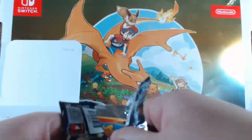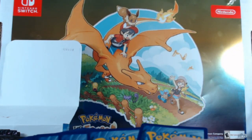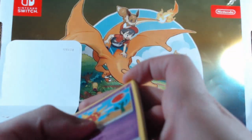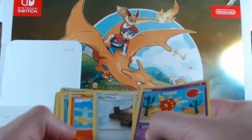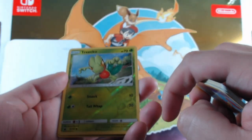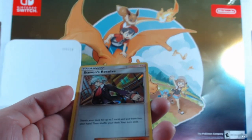These Pokemon packs are so tough to open — they take all your energy. It's funny because I'm recording this and I was supposed to have class right now, but they canceled both of them today. I drove all the way to school and didn't check my email. We get a Treecko reverse foil — but hey, that means more time to do homework and open packs with y'all. Then we get a Steven's Resolve — not a full art, but it's holographic. Wonder what that goes for.